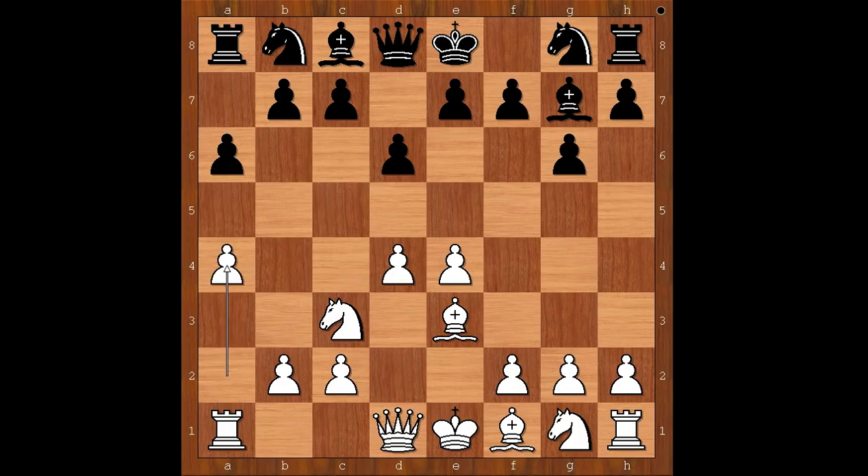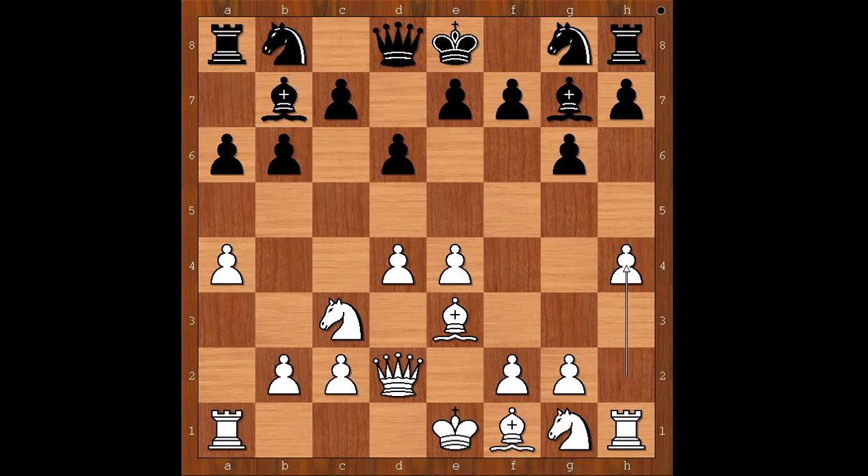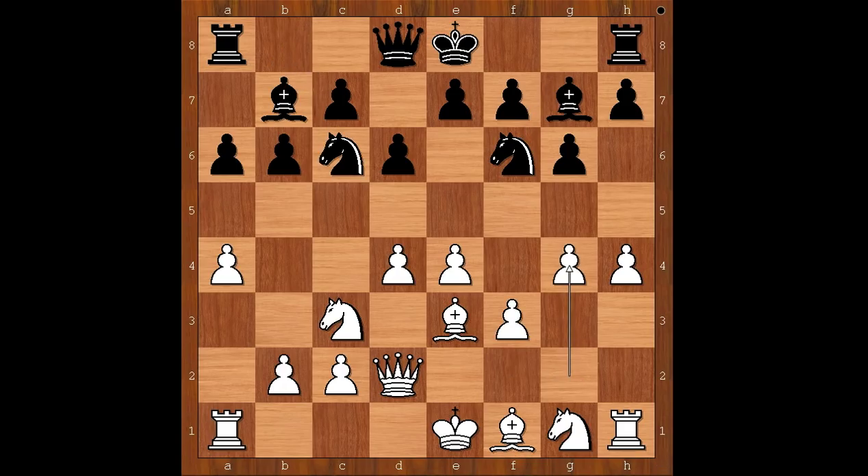a4, b6, queen to d2, bishop to b7. h4, the standard plan. Knight to f6, f3 preparing g4. Knight to c6, g4. And Shokka played h6.